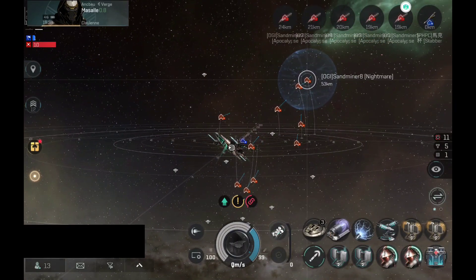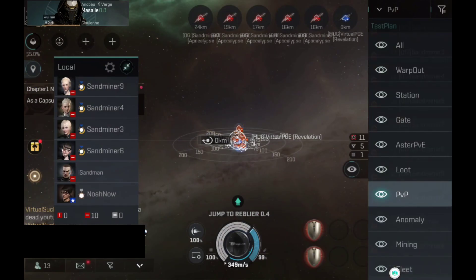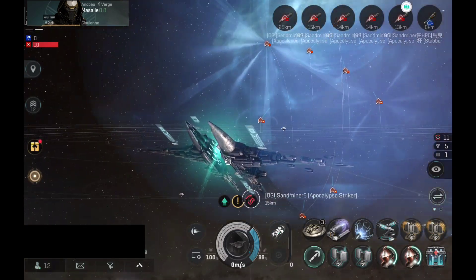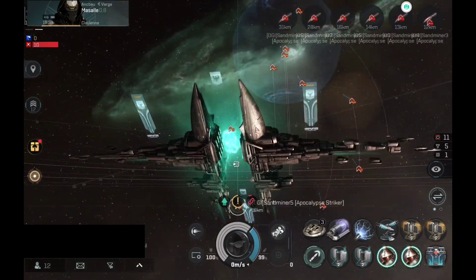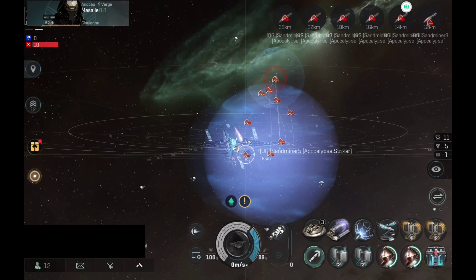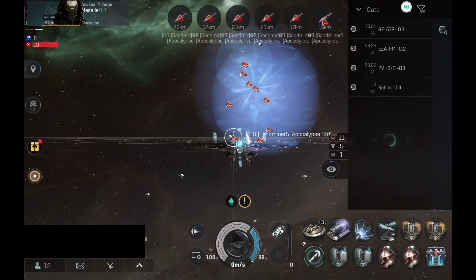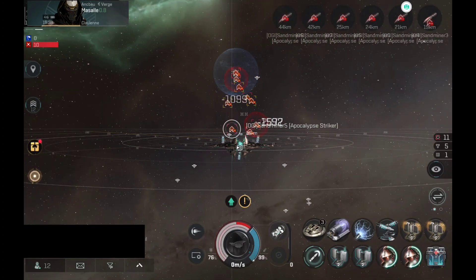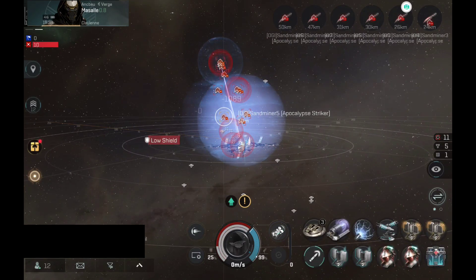I have the high angle weapons installed, not the default strong build that I usually run on this ship, mostly because I decided to do something different and felt like trying out the high angle weapons. Now I wish I had the previous strong build, because this would be a good opportunity to see how much it can tank. But I'm not worried — I still have a lot of tank, so I can sit here all day long if I feel like it.